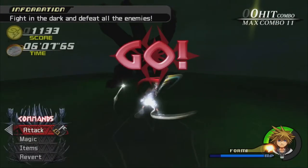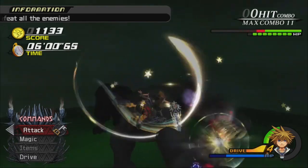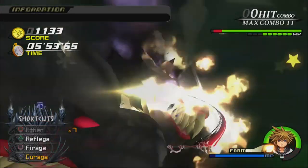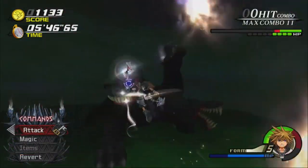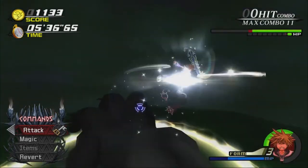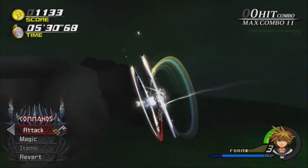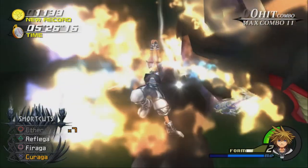Fight in the dark? Oh no, I can barely see. Whatever will I do? Now we're fighting Cerberus. Final Form by itself against Cerberus isn't all that useful — we're just going to combo him to death. Well, that was a cinch.